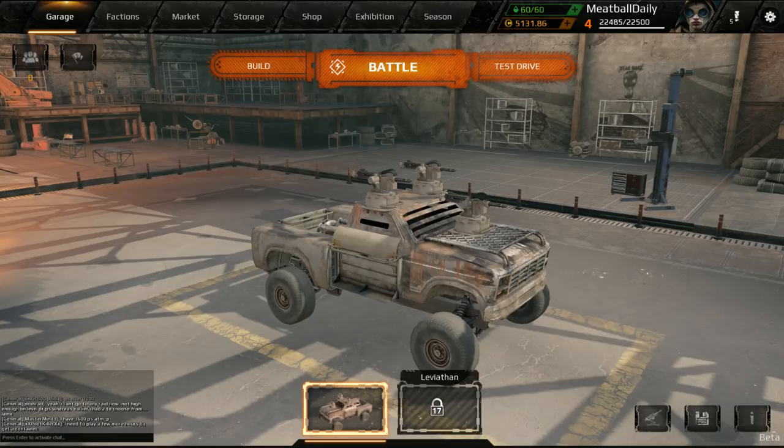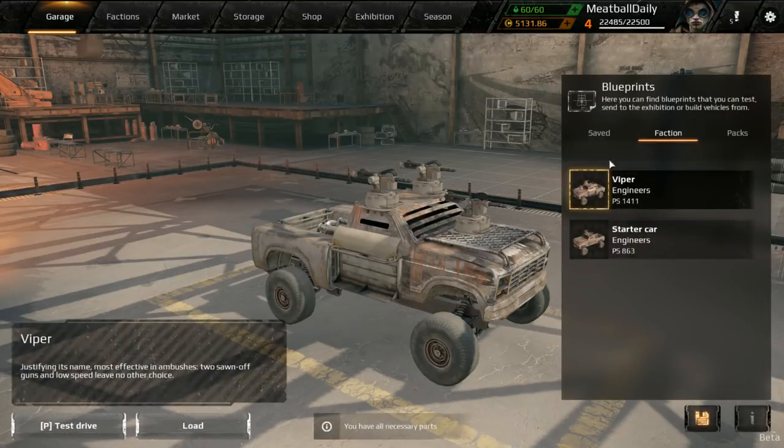I've been playing around trying to see what works out well in this game. It has changed a lot, and I've come up with my own design that has a low power score and is a monster on the battlefield. Ladies and gentlemen, I want to introduce you to the Black Widow.